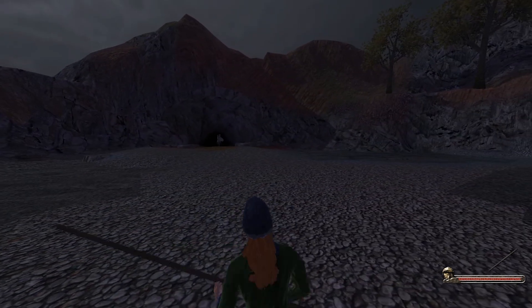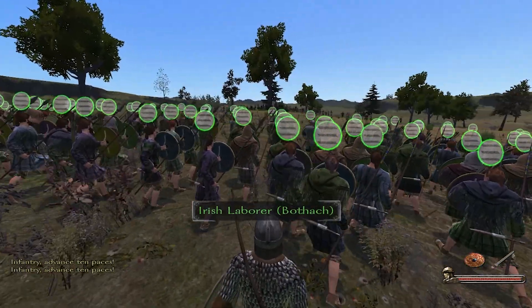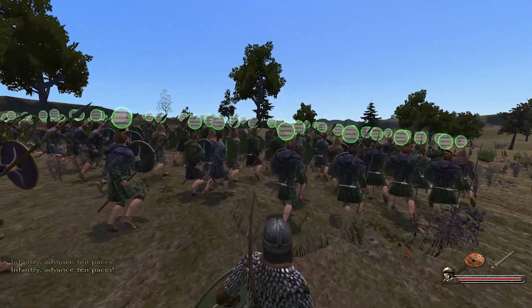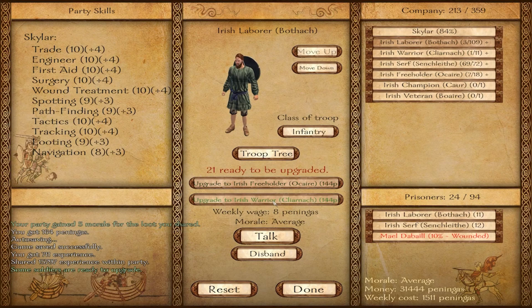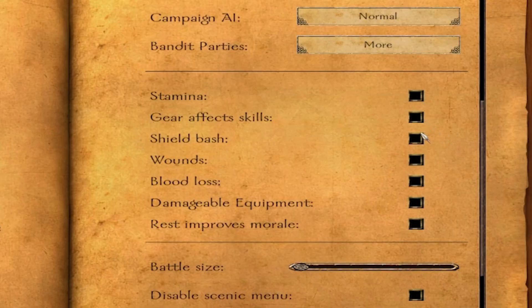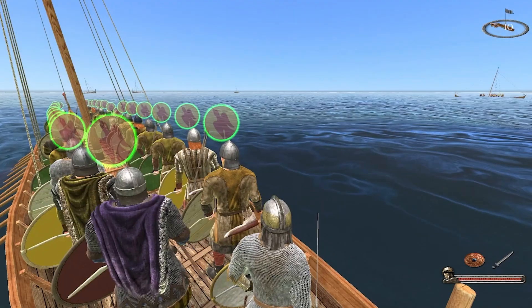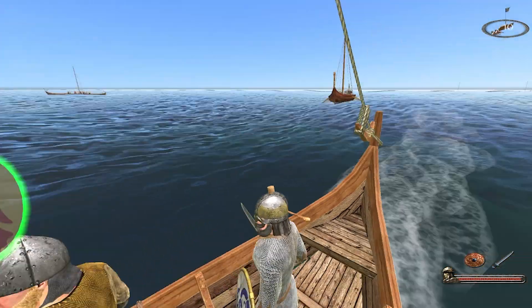Viking Conquest tends to be better looking than your average mod. Most features from Britenwalda can also be found in Viking Conquest — we have similar shield wall tactics, the troop trees have been revamped but are largely the same, and many mechanics are also available, such as stamina, bleeding, and wounds. Broadly speaking though, Viking Conquest has two main selling points: the sea gameplay, and an ambitious story mode.